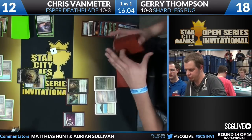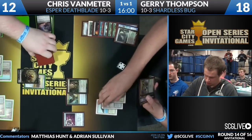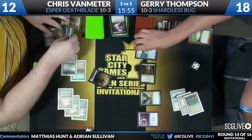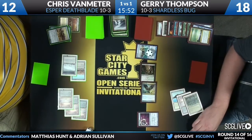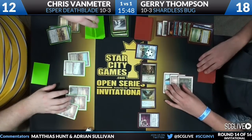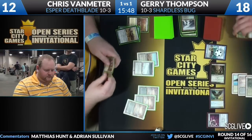One thing Chris doesn't know is that the last card in Jerry's hand is a Maelstrom Pulse — a pretty good card to have when your opponent taps out five for a Batterskull. It's actually one of the only cards in Jerry's main that could take care of this problem. Jerry gives Chris a look while he's talking — the look of somebody who feels pretty good about where he's at. Boom — Maelstrom Pulse. The answer is the Batterskull.